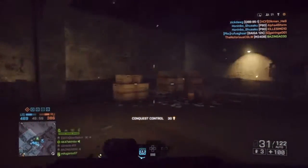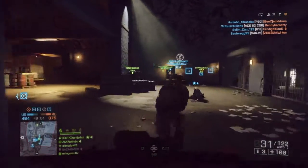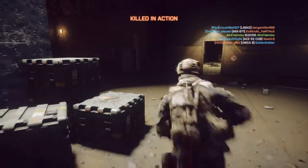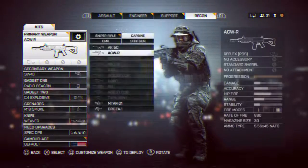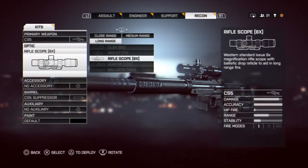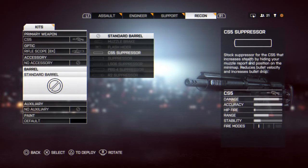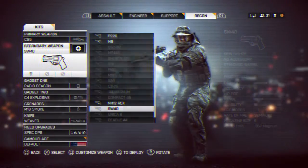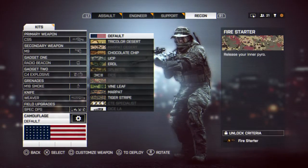The way to get the L119 is by getting a DMR kill, a hand grenade kill, and a pistol kill. I'm about to do that right now. Let me just redeploy — not helping the team but I've got five minutes to try and get my next sniper. The CS5 already comes with a silencer, which I can take off but it reduces range. Let me look at the setup — that looks pretty nice. I'm going to use the M9.